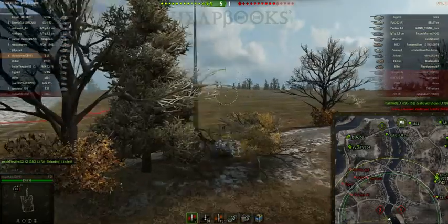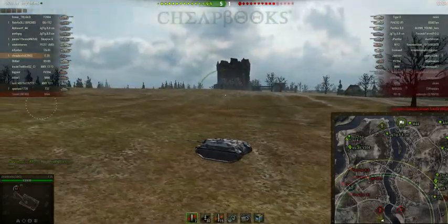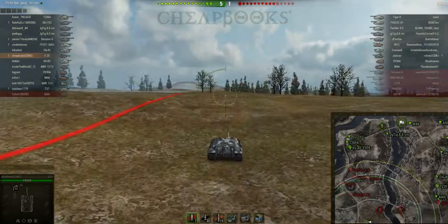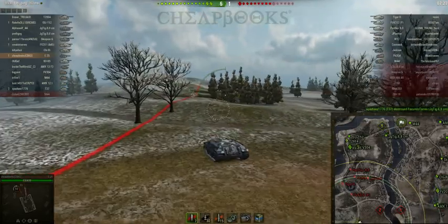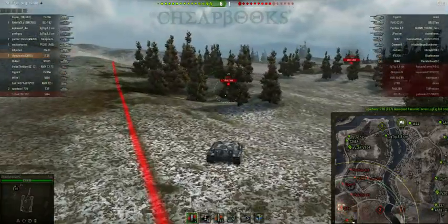There seem to be a lot more enemy tanks on the west side. Our team is doing well on the east side so they don't need my help. Get close to that red line, stay in the low areas when you want to hide, go to the higher areas when you want to spot. The enemy team is not advancing on the west side — very poor strategy for them.